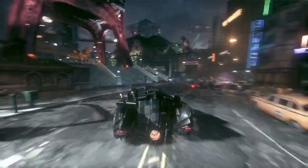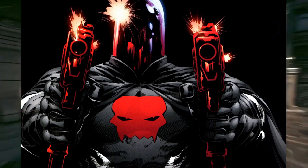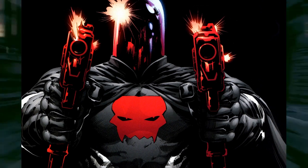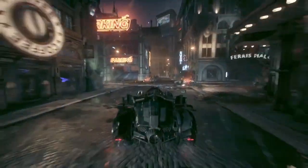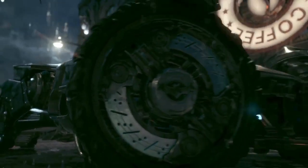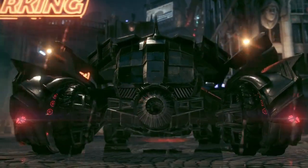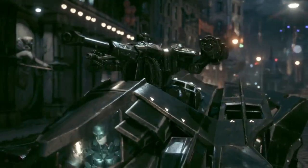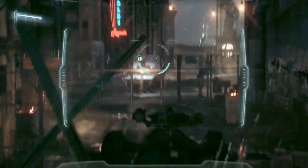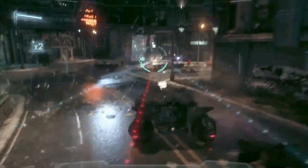The first DLC costume I'd love to see for Red Hood is from the Revenge of the Red Hood story arc in comic books. This is the arc in which Red Hood becomes Batman, and after he gives over the mantle and Dick Grayson becomes Batman, he uses this costume you're seeing on screen as Red Hood. It looks so badass — he's got a full cape, a super cool skull on his chest, and red guns.